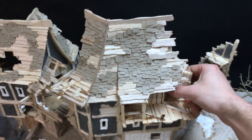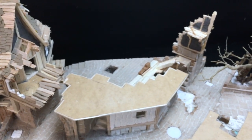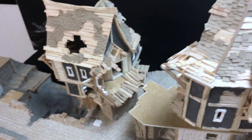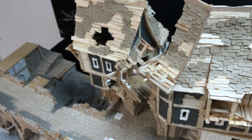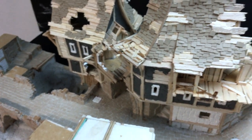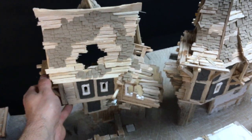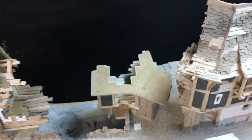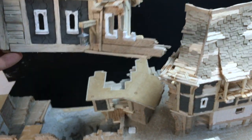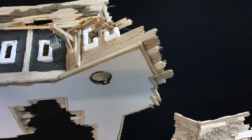Those two big buildings are removable for storage and transportation, and maybe in the future also for exchanging those elements — we could put some other building there, or at least a more ruined one or something like that. And the second one too, as you can see. Sorry, it's really hard to move it with one hand, but there is a slot for the small battery there to power the light.